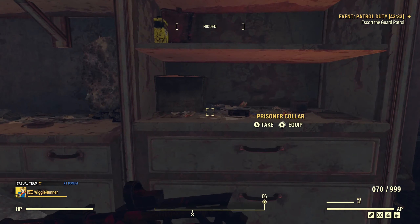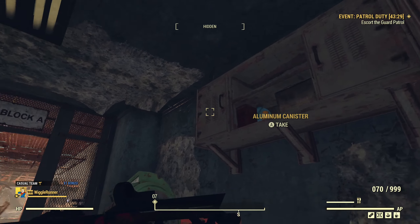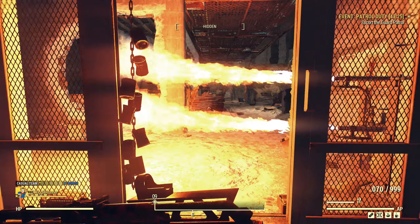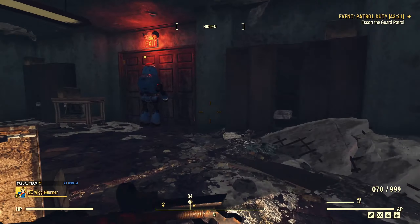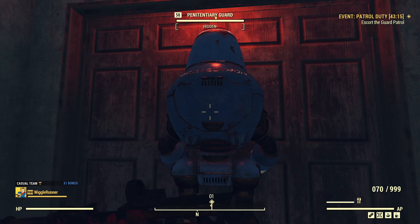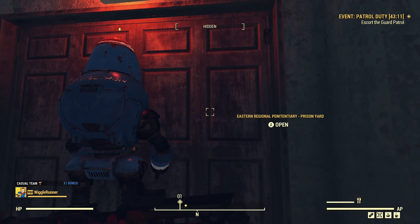There's just so much scrap everywhere - prisoner collars if you want to make a fun fashion statement, trash cans, quite a few can chimes. Watch out for the flames, they will burn you. So we are going out into the prison yard. The guard will stop at the door when you're supposed to go through it - that's not a glitch. Once you go through the door, he'll be there on the other side with you, or he'll come shortly after.